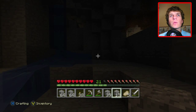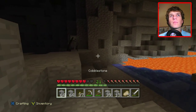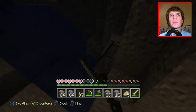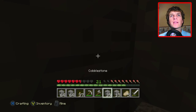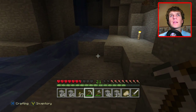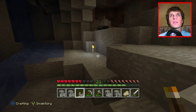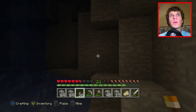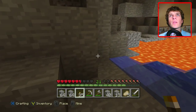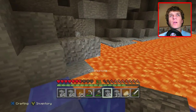We got an Enderman over here — oh crap. And a skeleton — not cool. Get out of here, dude. Alright, we got the skeleton. Let's go kill the Enderman though — I don't like that he's sitting up there. Let's toss a torch right here. Man, this place really does open up. Maybe we should just leave that Enderman alone for now. We got some more gold up here — nice. Let's get that gold.